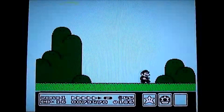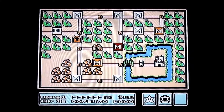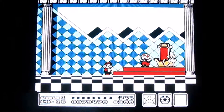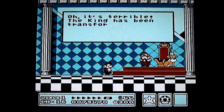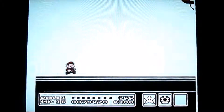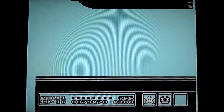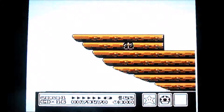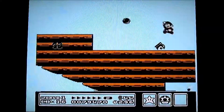Over there you can get yourself a star. Here's the last level — one of these little castle levels. And the king's been transformed. Apparently the seven Koopalings had stolen the magic wands from the seven worlds, so we have to go and get those back.